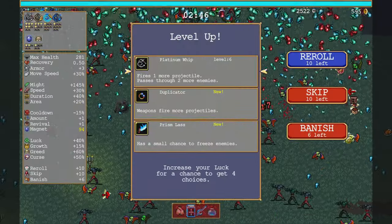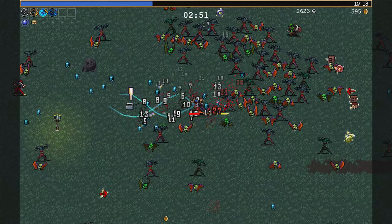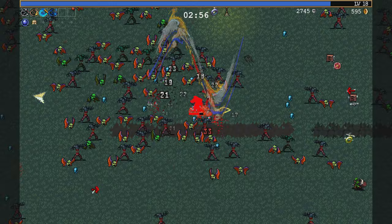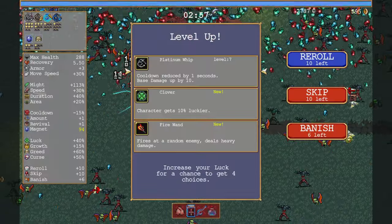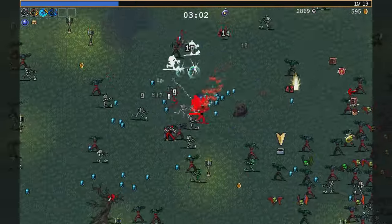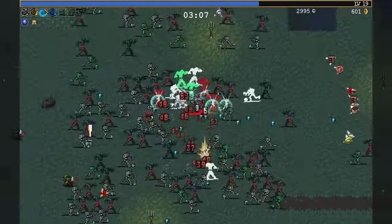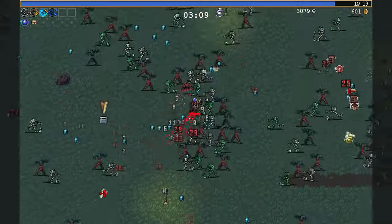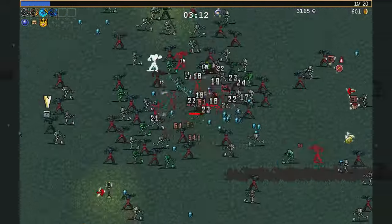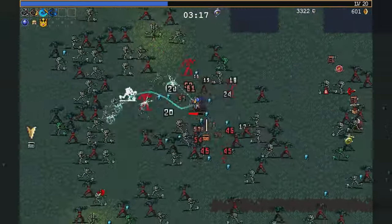Platinum's good and plenty though - fires one more projectile, passes through two more enemies. Will it start firing at a diagonal? I did not see that at all. It just doubles up on the ones being fired out in the cardinal directions. That'll work - Skull and Hollow Heart for what I have.